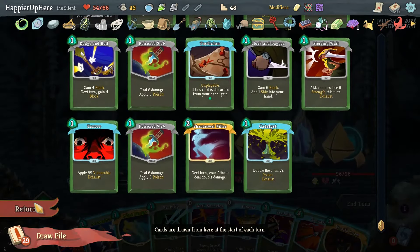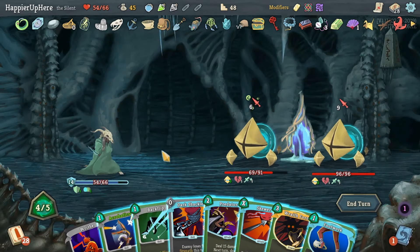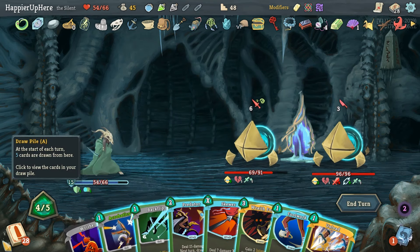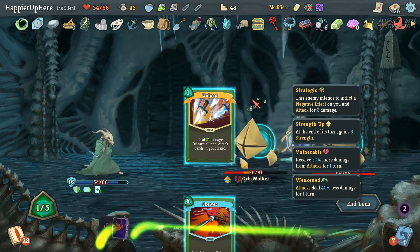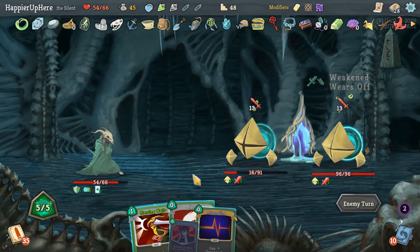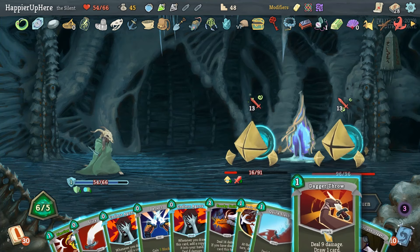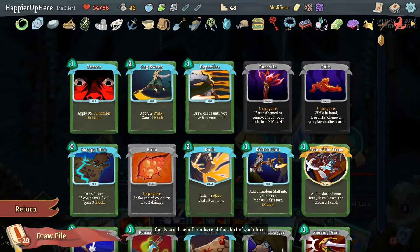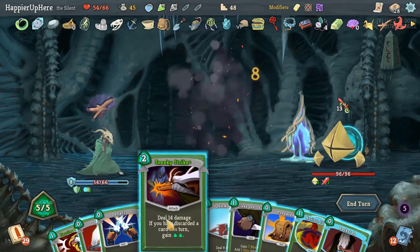First Pain but not anytime soon. Let's do Dark Shackles. Predator, Unload, then Piercing Well. We have Adrenaline in this hand which gives some flexibility. Can we discard anything — with Dagger Throw, yes. Probably don't need the other card — Piercing Well would be nice. Let's get rid of this then, with Pain coming up. Sneaky Strike — actually we don't need that, we can just do Endless Agonies here. Sneaky Strike and Backstab to finish.